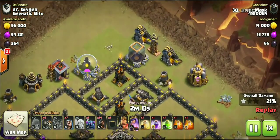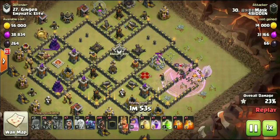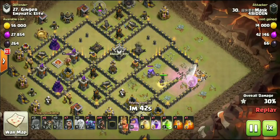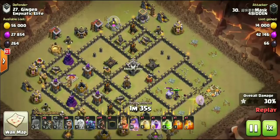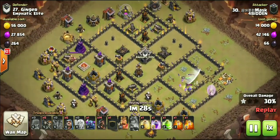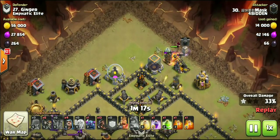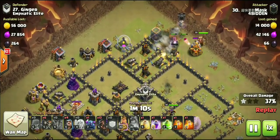He drops down a CC golem - we have a rage spell down. The rage kind of missed those healers, and even though the healers were getting pushed back by that sweeper, luckily there were no other point defenses, so he was able to salvage that Archer Queen ability. The golem is coming out of the CC. He drops down another wizard to help deal with the enemy Queen who's already down. And check this out - it's not even a fully maxed golem; I think a Town Hall 9 donated that golem. Doesn't matter - the funnel is pretty much set.